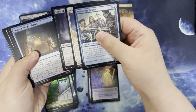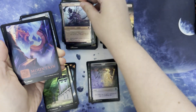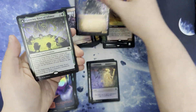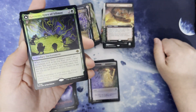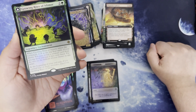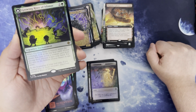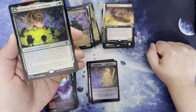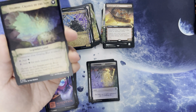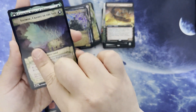All right. Commons, uncommons, pretty land. Utenbach the Great Mistake in the old art. We have a foil Growing Rites of Itlamok. Two and a green for a legendary enchantment. When it enters the battlefield, look at the top four cards of your library — you may reveal a creature card from among them and put it into your hand, put the rest on the bottom in any order. At the beginning of your end step, if you control four or more creatures, transform Growing Rites into Itlamok, Cradle of the Sun. Tap to add green, or tap to add green for each creature you control.